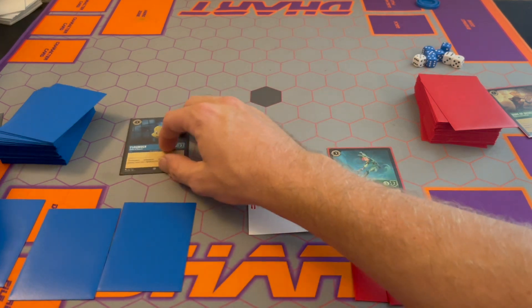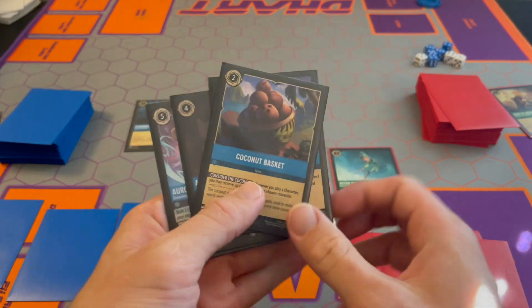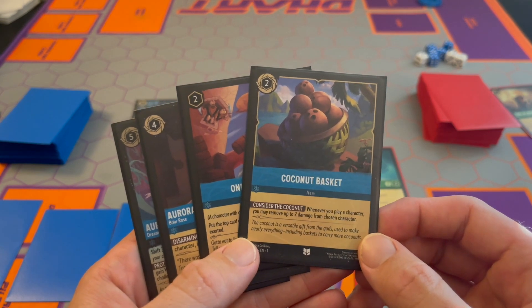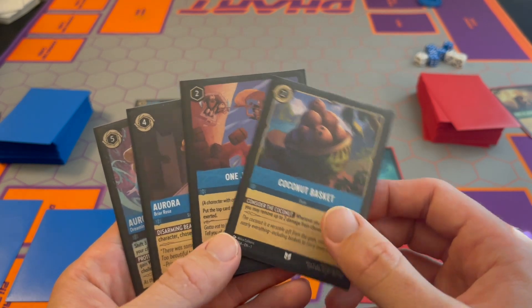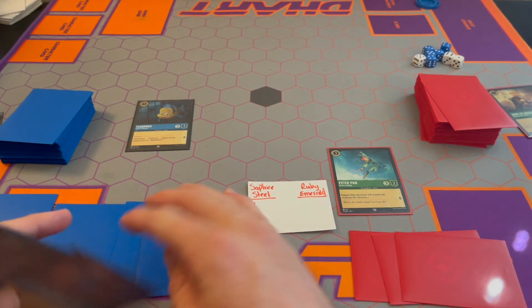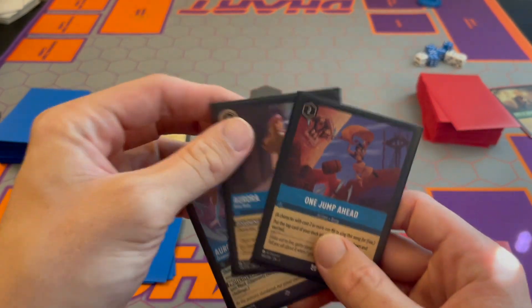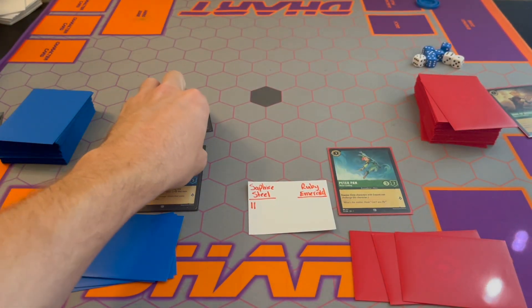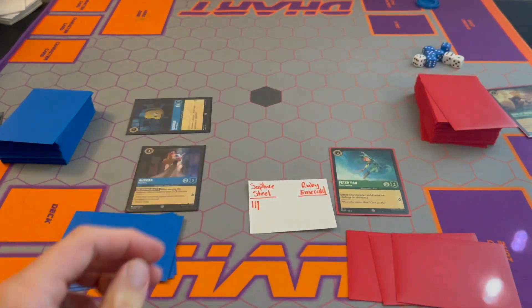Sapphire Steel — turn everybody up, got my cards, draw a card — Coconut Basket. Whenever you play a character, you may remove up to two damage from the chosen character. That's an item that stays in play the whole game, but I don't want it right now, so I'm going to ink it. I've got four, and now I can finally play an Aurora. I'm going to turn all four, put Aurora down, let her ink dry, and quest with Flounder for another lore.